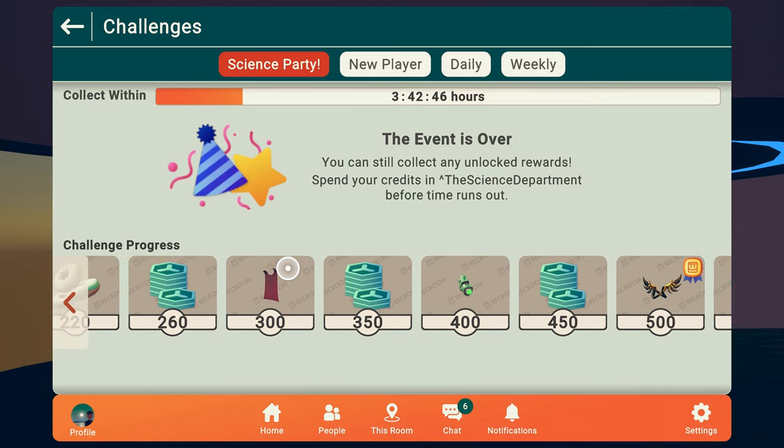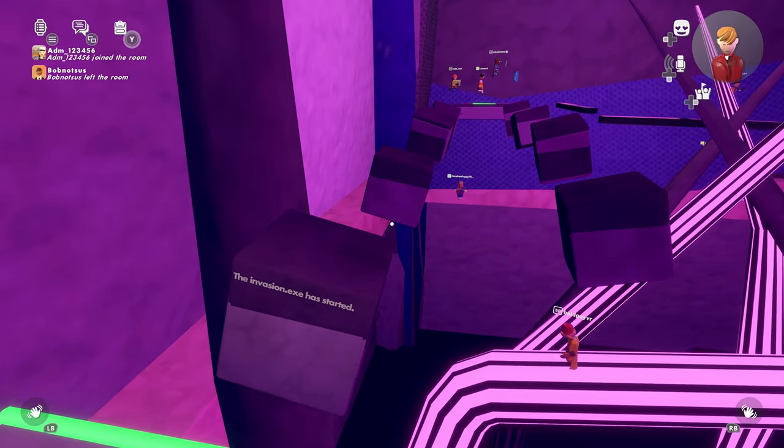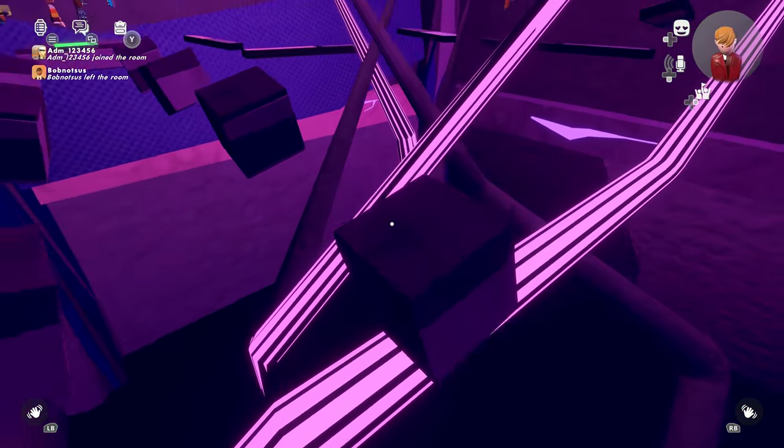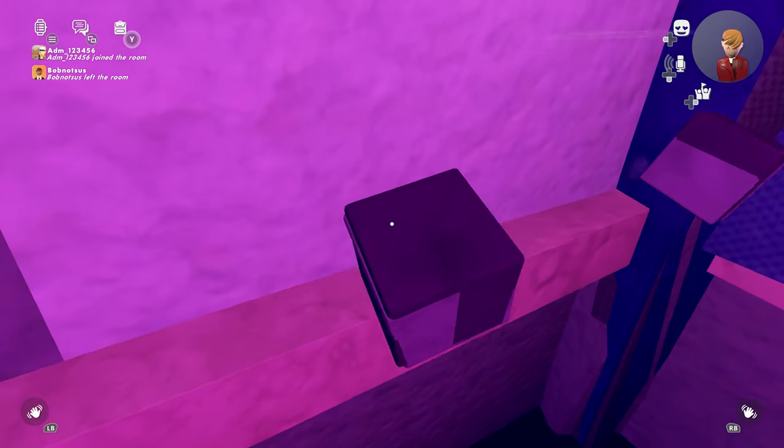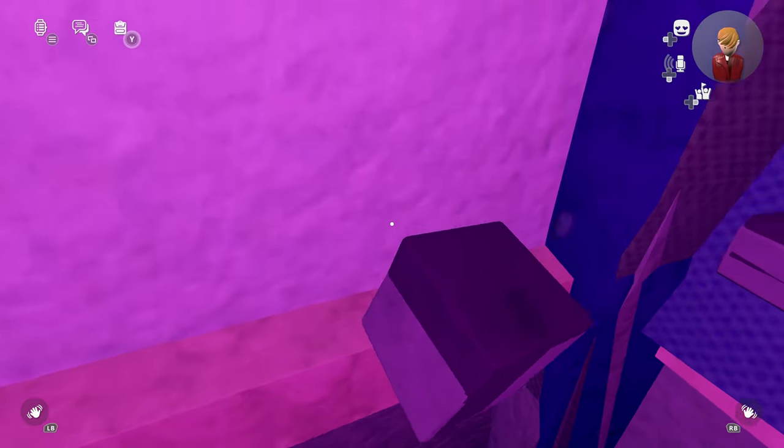The fourth way to get free clothes is from promotional events from Rec Room. The best way to stay informed of these events is by following the Rec Room Twitter. These events can be anything from logging into the Rec Room website, visiting a room during a certain time, contests, or going to the Rec Center.